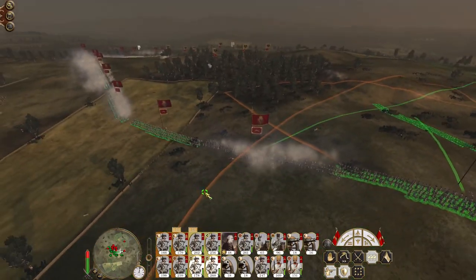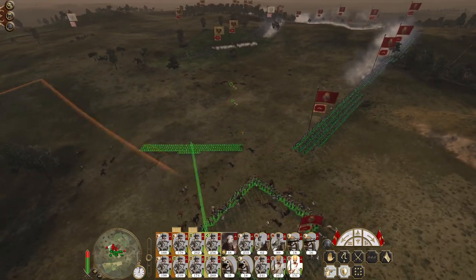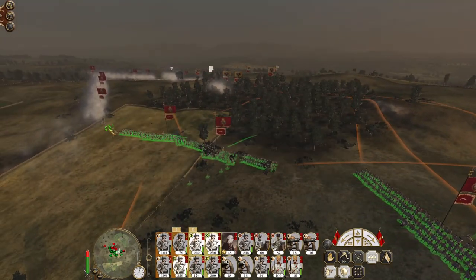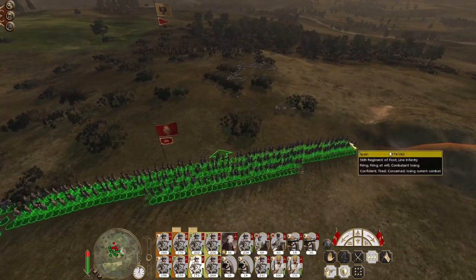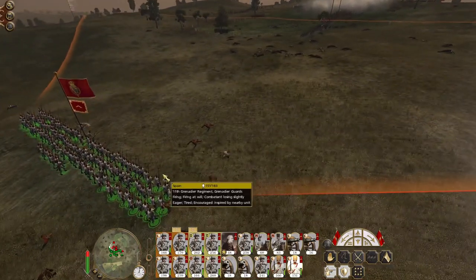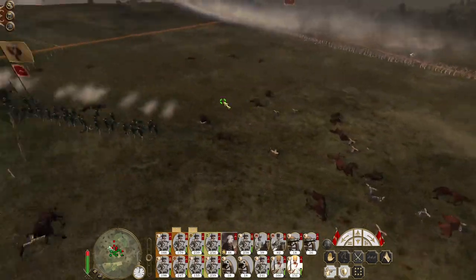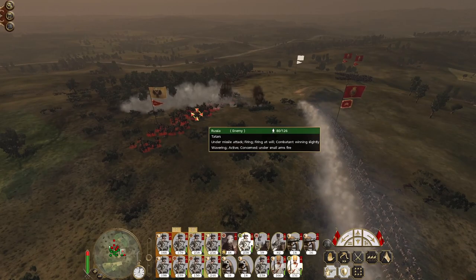Form a line in the gap. Advance up and cover their flank. Get out of square — advance and give fire. The light horse are nearly down. The 11th Grenadiers fire into the flank of the 18th — they've been broken. Push the flank. Quick climb did some good damage to the Tartars.